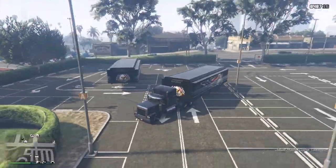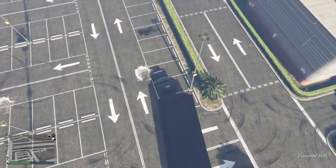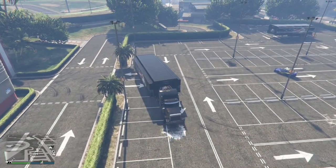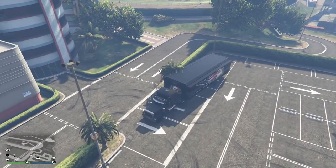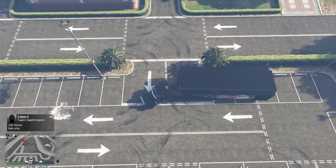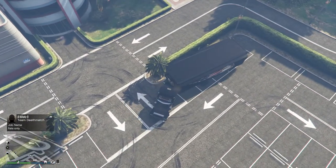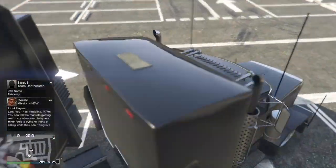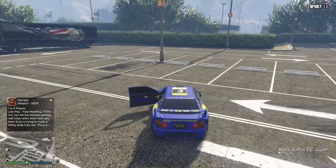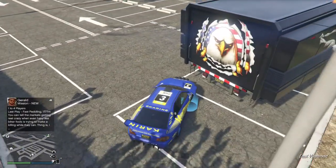So what you're going to do is hop in your MOC and you see this little corner bit here. You want to turn round here and then get your truck — just like that — up against the wall, just as close as you can. Hold back in your personal vehicle and just drive in.